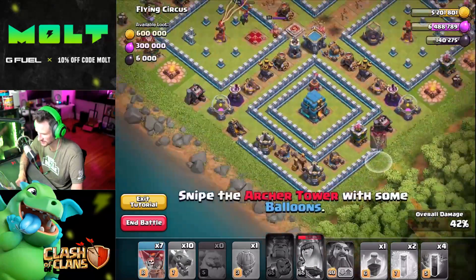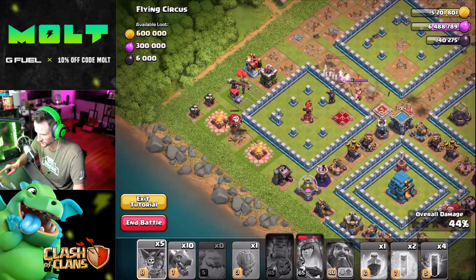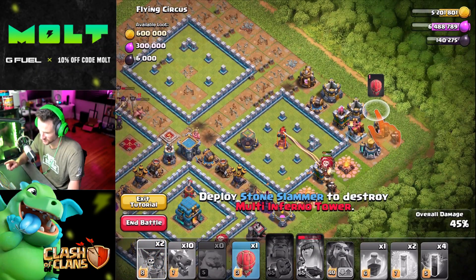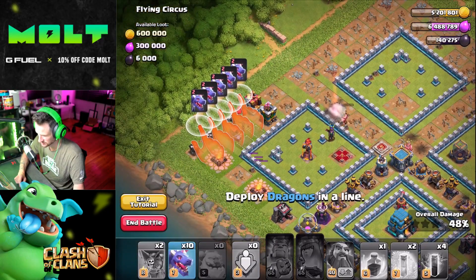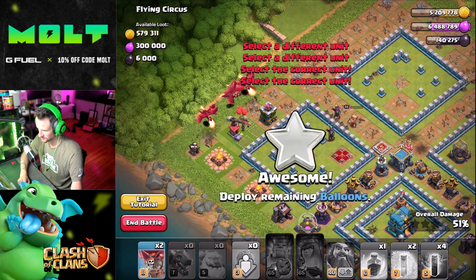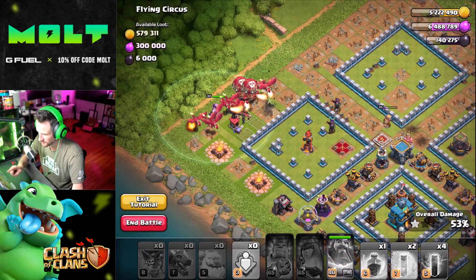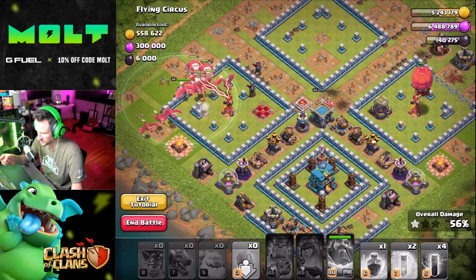'Snipe balloon with archer tower — two of them.' So this one needed two because it was further away. 'Snipe Archer Tower with balloons — one, two, three.' Why do we need three right here? Because of the Inferno Tower — the Inferno Tower is multi-target. 'Deploy Stone Slammer to destroy the other Archer Tower.' Whoa, nice! 'Drop off the other two over here.' Wow, this is cool. 'Deploy Grand Warden.' I'm learning! Look at everything that took damage — that's crazy. What does the Stone Slammer do? I've never even used it.